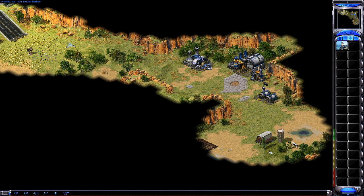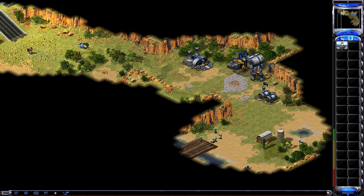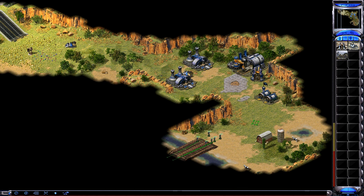To exit your soldiers from a civilian structure, select the structure, then click on it again. Construction complete. Squared away, sir! Double time!